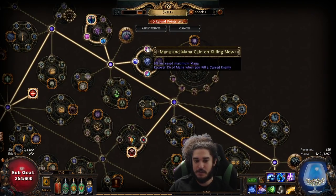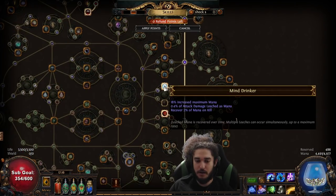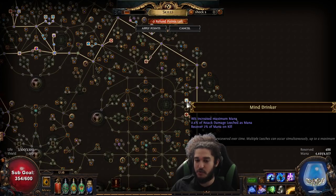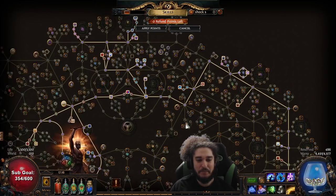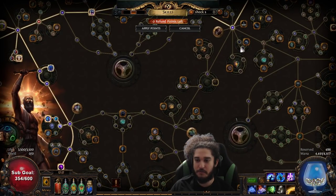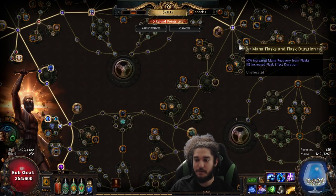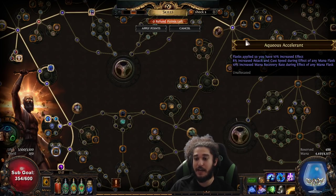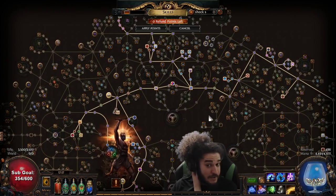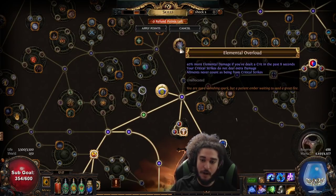I'm pretty happy with my choice of Acrobatics — the tree looks rough but it's pretty nice. A great early thing is you can get 2% mana on kill in two different spots on the tree, which lets you run any negative regen map mods and gives great sustain during mapping. On bosses, just use your mana potion a lot. I'm also going to grab Aqueous Accelerant — it's a very nice node for the flask effect, cast speed, and mana recovery rate. I might also grab a shield and switch to Shield Charge; that would be a great option.